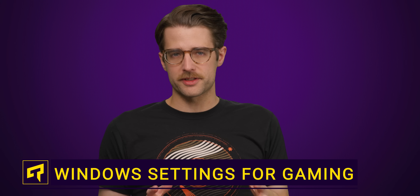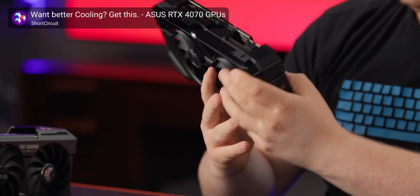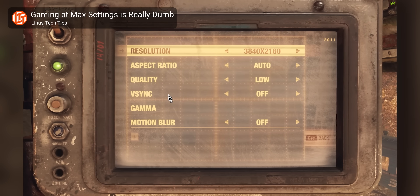If you want a better gaming experience on your PC, the first thing you probably think to do is upgrade your graphics card. And if you can't do that, easing up on the in-game settings can at least get you more frames per second without spending any extra money.